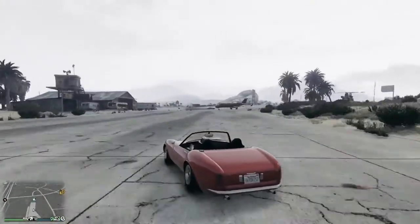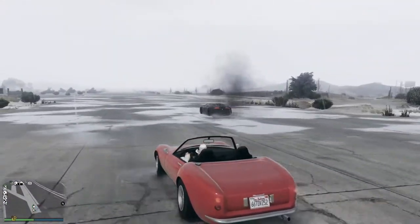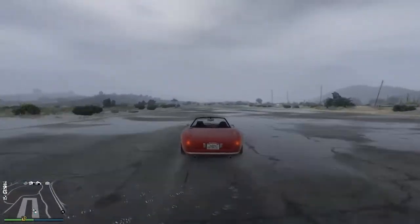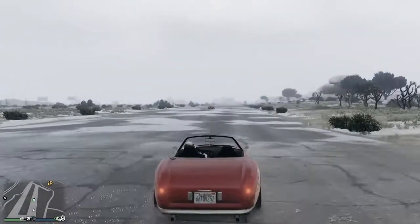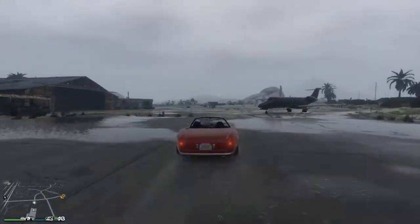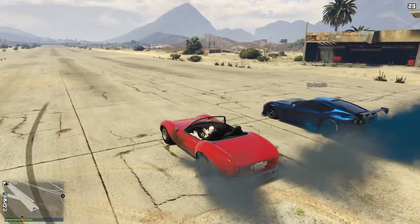As it turns out it was nine hundred and seventy-five thousand dollars for the Stinger GT and six hundred and sixty-five for the Invetero Coquette Classic. This is the Pegassi Zentorno, seven hundred and twenty-five thousand dollars. Mr. Raccoon seems to be playing with me - he's so confident in his victory that he's just sitting behind me, and as I lumber around the corner sliding in the rain, he's just nipped around and now he's already in front. That's just how good the Pegassi Zentorno really is. Considering it actually costs less money than the Stinger Topless, one may well want to consider purchasing the Pegassi Zentorno instead.